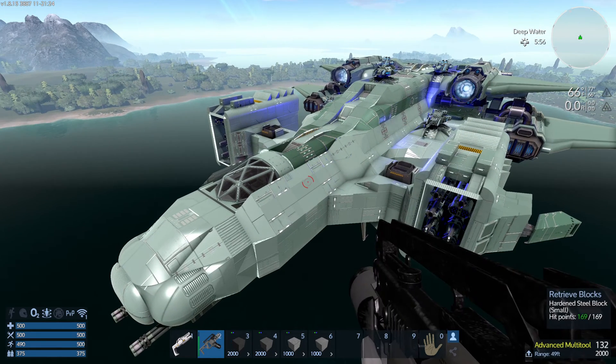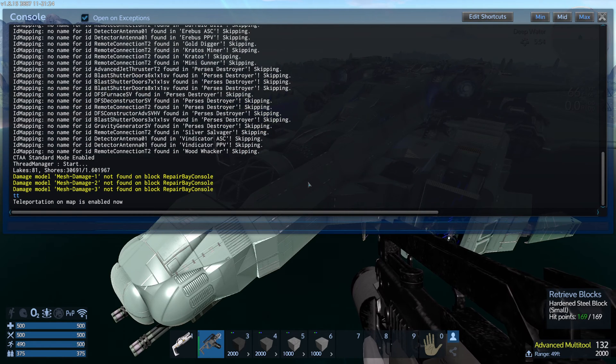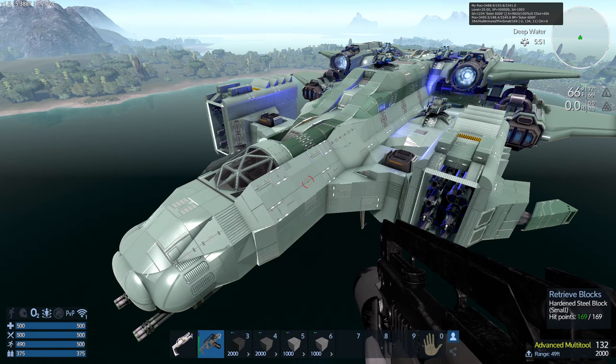First of all, I'm going to start with a multi-tool in hand. The easiest way to do this — I always recommend hitting your utility, bring up this window and hit DI, which is for the debug info. Now you can see it turn the upper right corner on in your screen and you've got a new window.